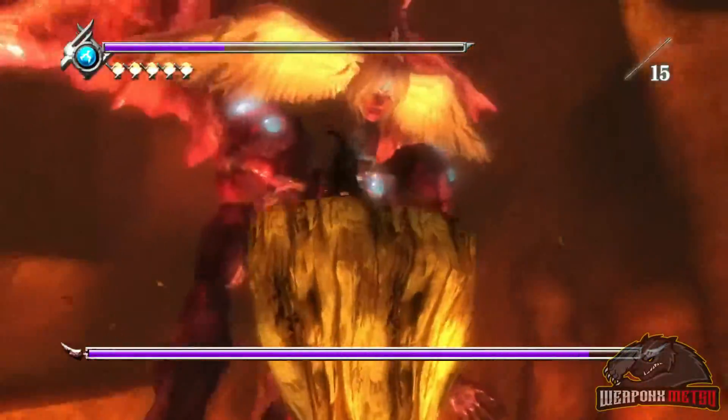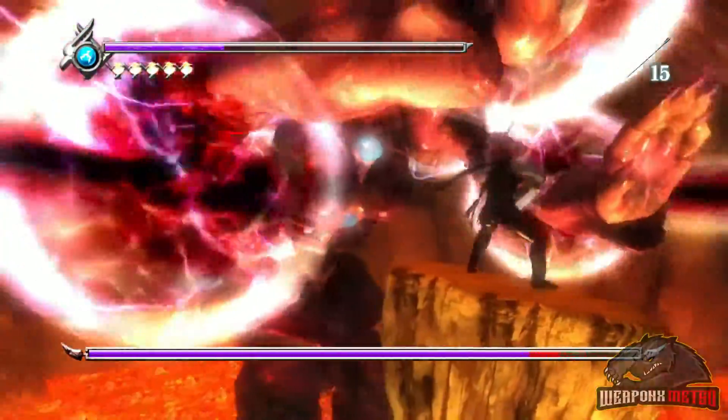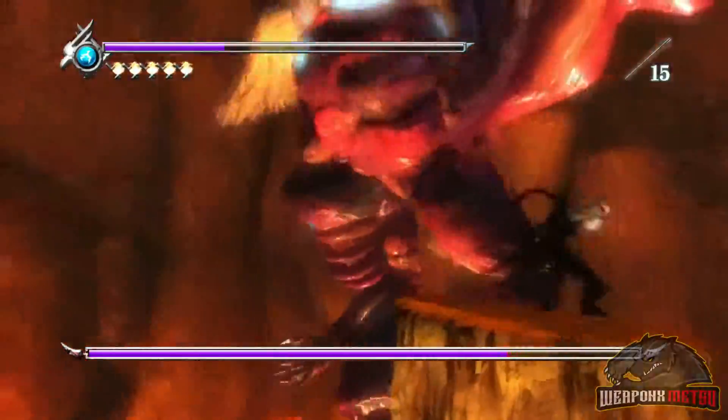Use block to move the platform around. Without holding block you can move towards the Emperor. Just get close and attack at 3 points: both shoulders and the chest.